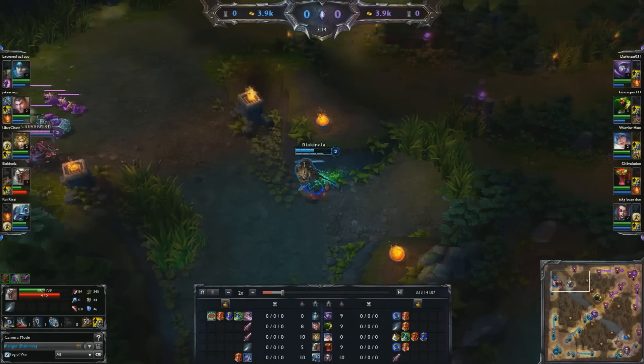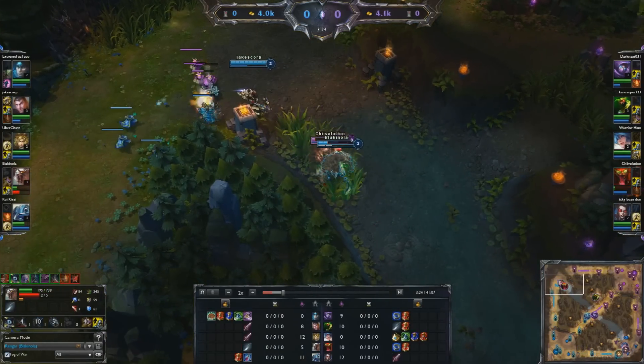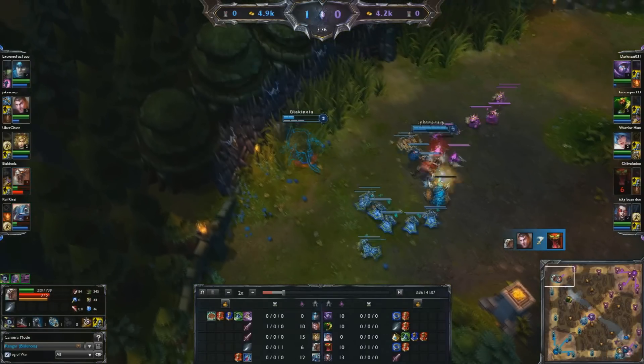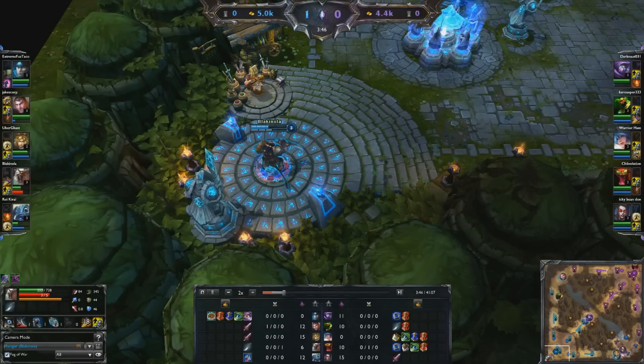So my first objective is to gank top lane. Cho'Gath — he didn't bring a ward, so it should be pretty easy. He goes in the bush and goes down pretty quickly. So Jayce gets first blood, which is pretty awesome. Attacks some CS, and it's time for me to head back because I'm pretty low and I'm out of potions. So we head back.